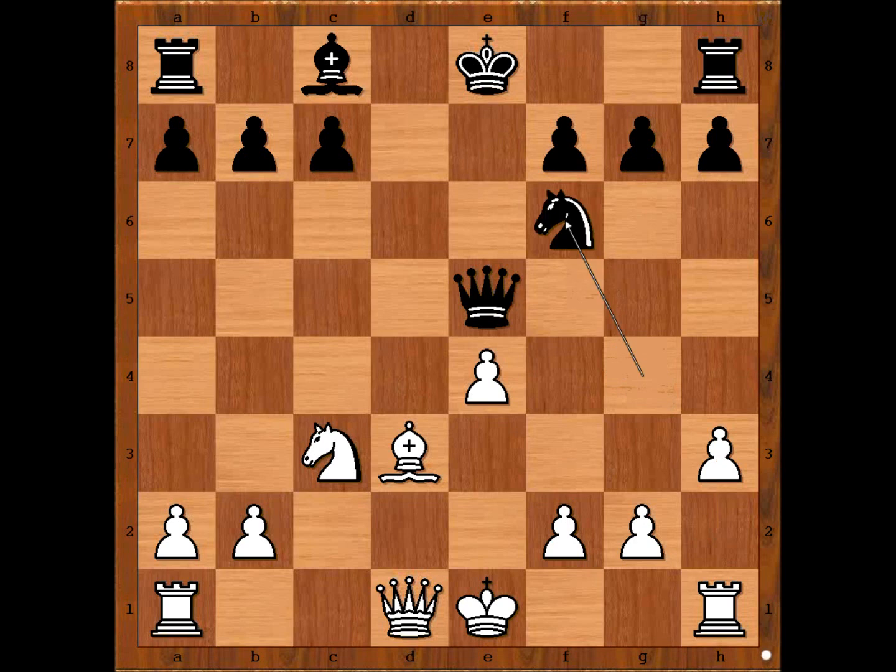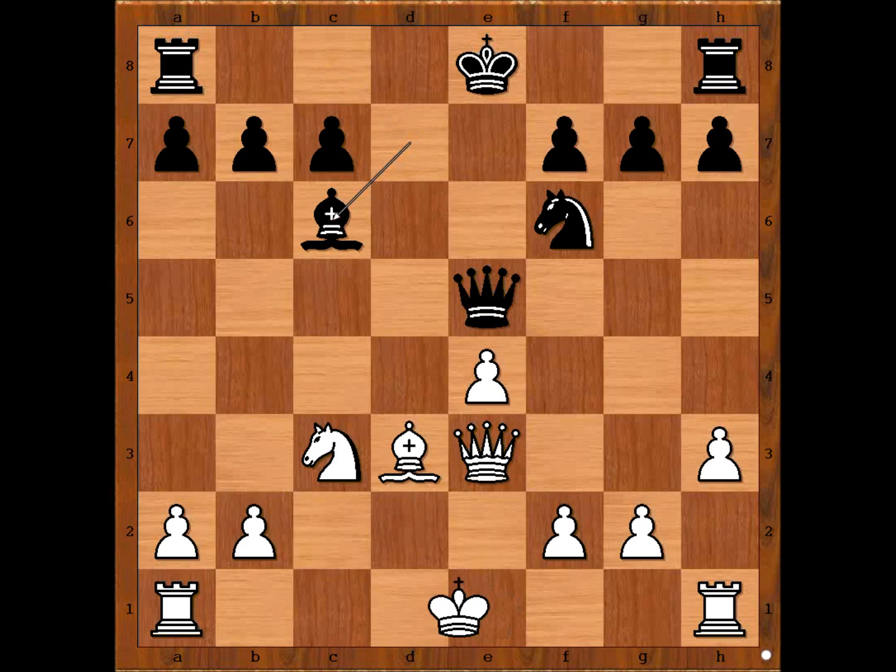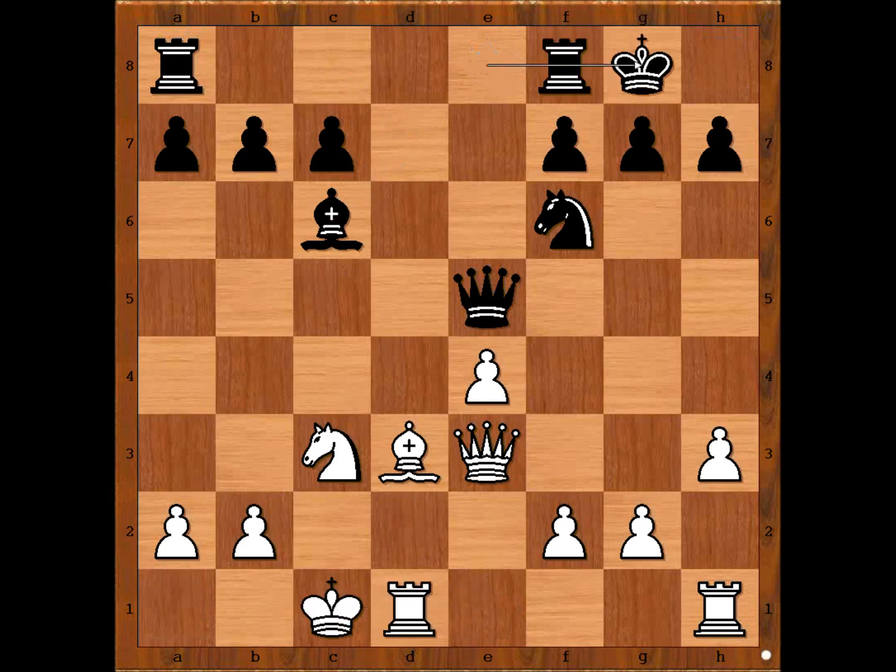H3, Knight to f6, Queen to d2. White is better, because White can improve his position much more. Alechin is intending to castle queen side and to use his e and f pawns as a bulldozer. The game continued: Bishop to d7, Queen to e3, Bishop to c6. Alechin castled queen side, Marshal castled king side, and now f4 — the bulldozing begins.